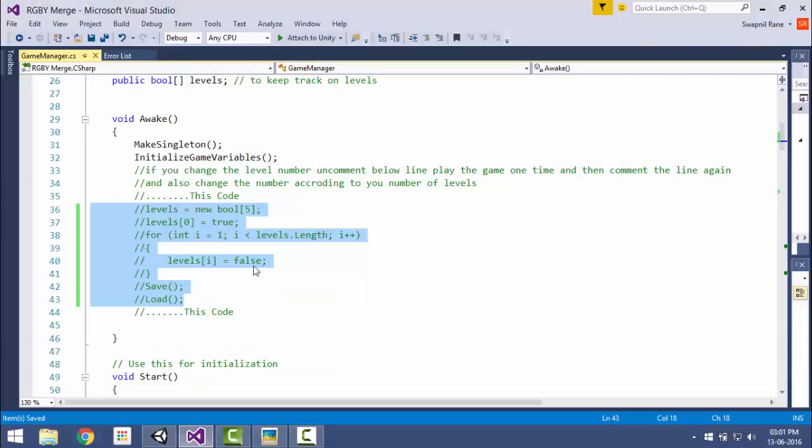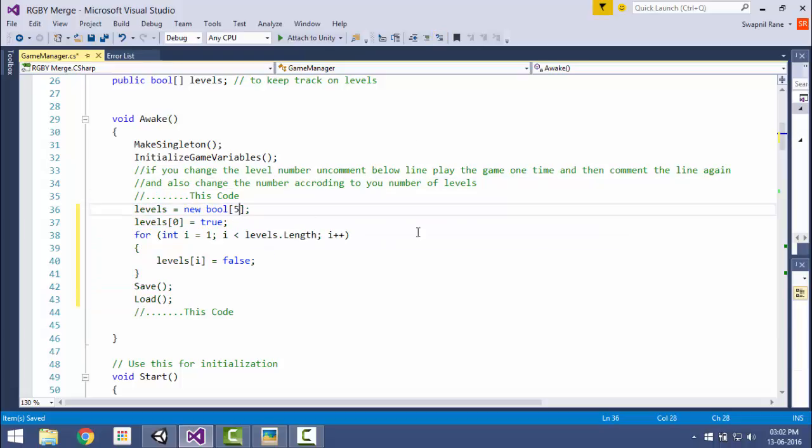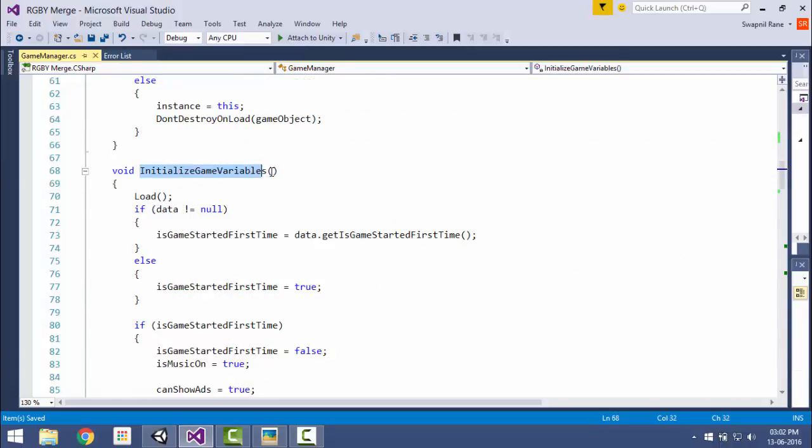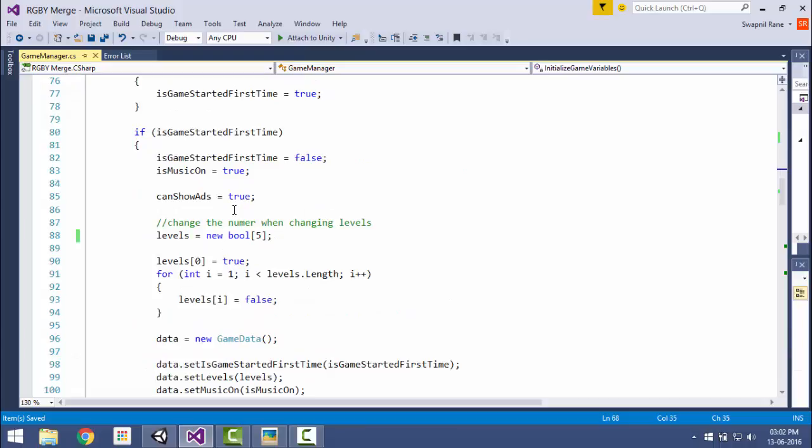Now go to your game manager. In the game manager you have some commented code in your awake function — just uncomment it. Increase your number of levels to 6, and in the initialize variable function, also increase the levels. Now save this.